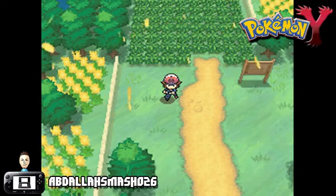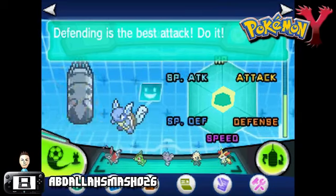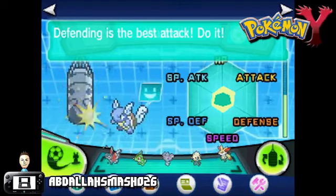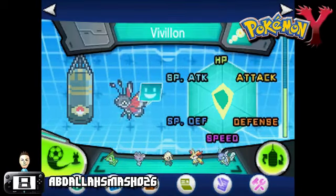Luckily, those days are over. Let's take a look at what is different in Pokémon X and Y. There's a new regimen called Super Training. In this program, you'll be able to precisely choose which EVs you want to gain and gain them in a way that's fun and super quick. With Super Training, you can essentially max out your desired EV spread within around 30 minutes and not have to battle a single Pokémon.